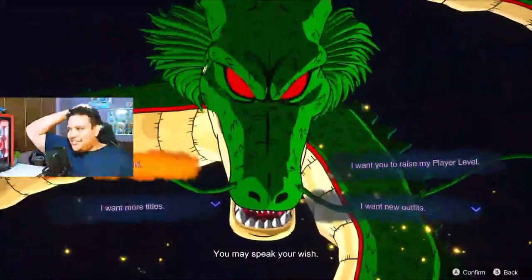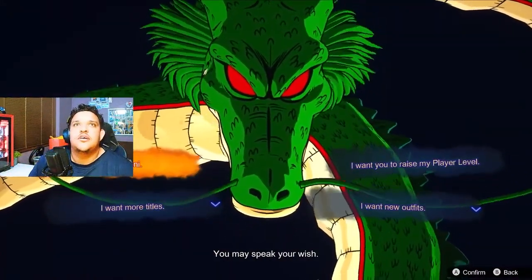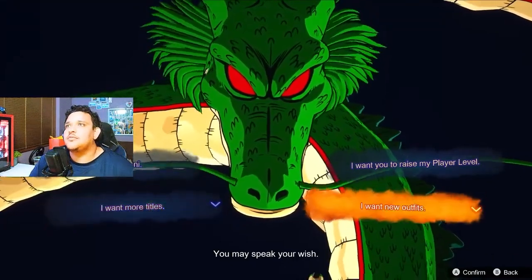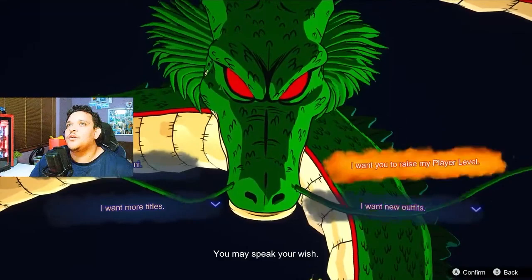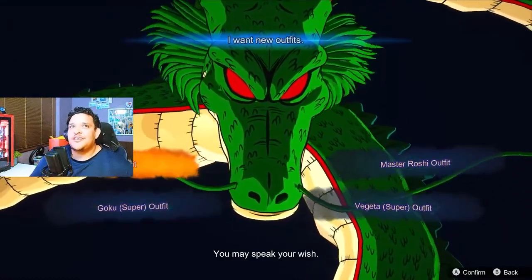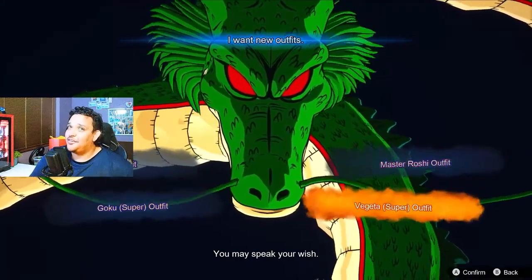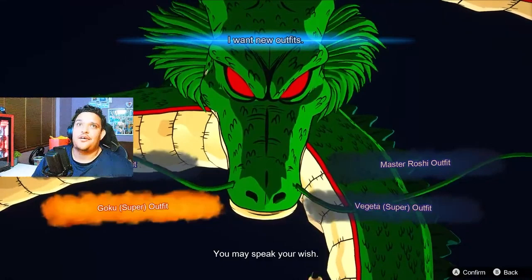What do you call the giant Shenron again? 'Must speak your wish.' I want more Zenny, more money, more titles, more outfits, I want to raise my power level. I see these two have drop-downs — more titles, more outfits. Options include Yamcha outfit, Master Roshi outfit, Vegeta super outfit, Goku super outfit. I'm going to go for the Goku outfit.